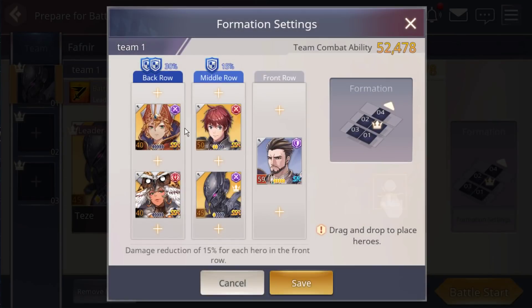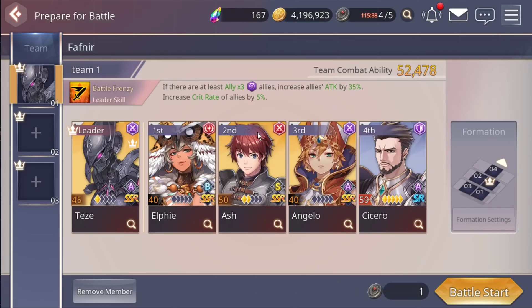For the dark element boss, I'm going to activate three dark elements for the buff. This gives increased light attack 35% and critical rank 5%. Okay, let's start it up.